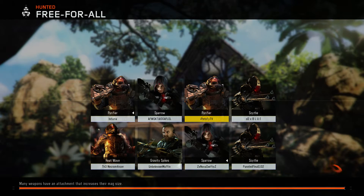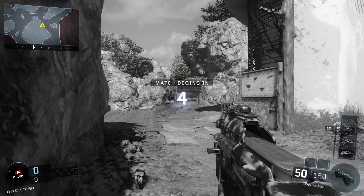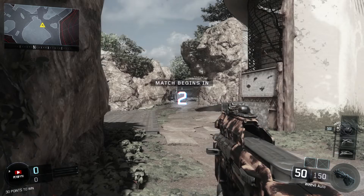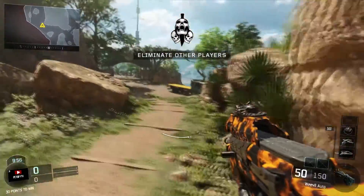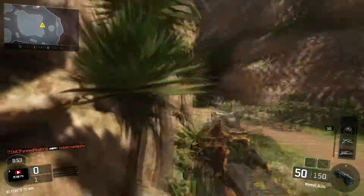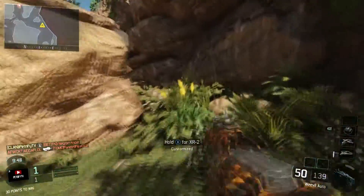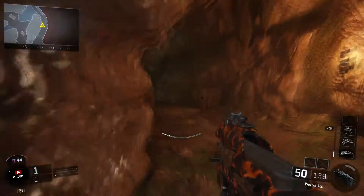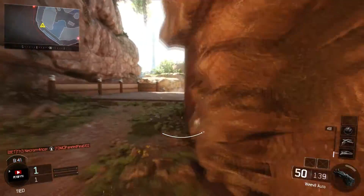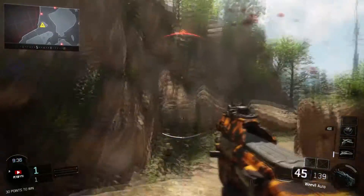What is up guys, Petrify here and welcome to Road to Dark Matter. This is going to be a new series on my channel. Dark matter is the very last camo you can get in Black Ops 3, obtained by getting all weapons diamond — that includes secondaries and pistols. After you get all of those diamond, you get dark matter, which is a really cool camo that glows and looks like space. It definitely looks awesome and it's worth going for.